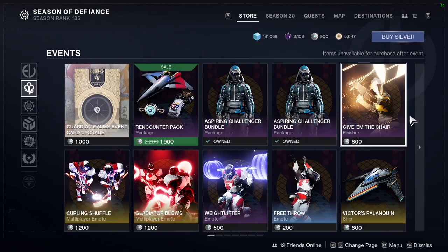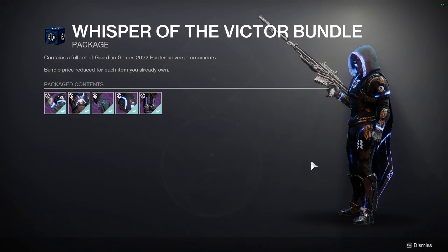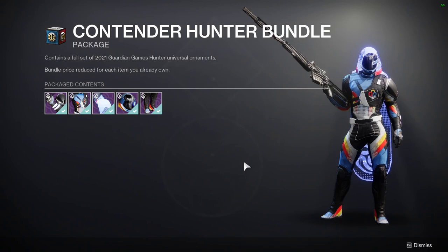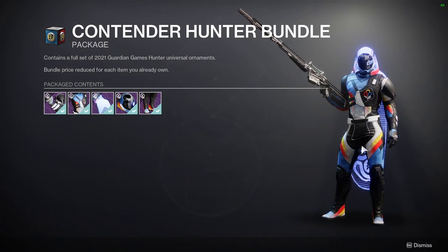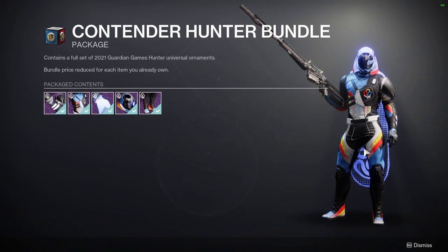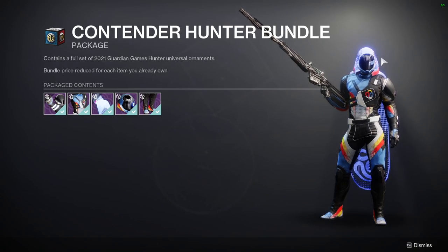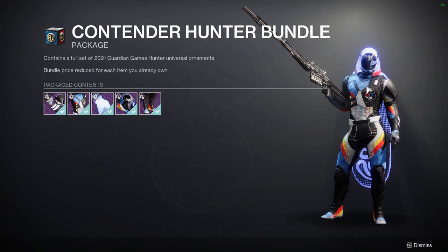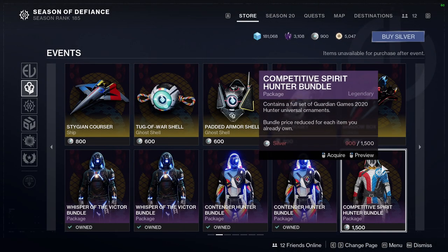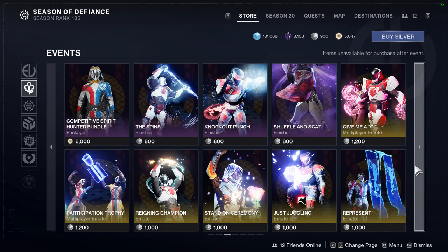This is all previous stuff from previous Guardian Games. We have the really cool armor — I really like this armor for all the classes, it's super cool. The Contender Hunter Bundle is super dope; I've used it in multiple videos, specifically the SRL video. The helmet is by far the best hunter helmet in the game, especially if you want to give off that hunter vibe. And the Competitive Spirit hunter stuff, for everyone, is trash — don't ever get it.